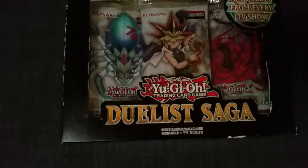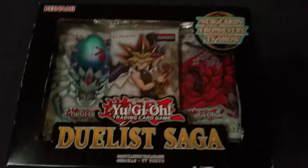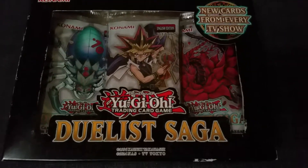Hey there guys, it's your boy 12th Street Death, also known as Daniel, and today we're opening the Yu-Gi-Oh! Duelist Saga pack — well, box.